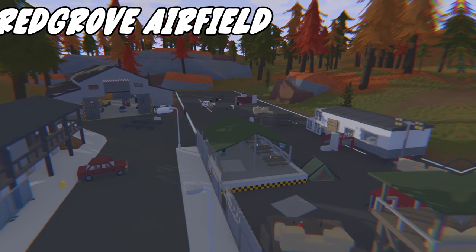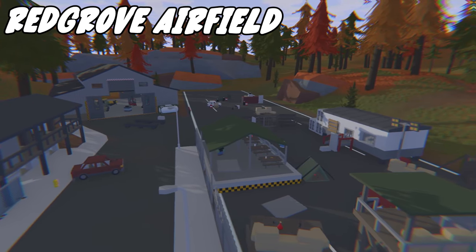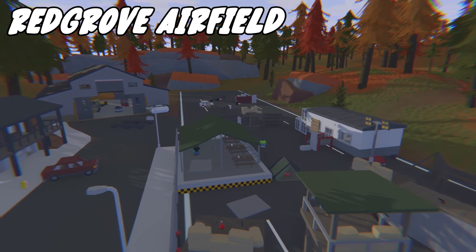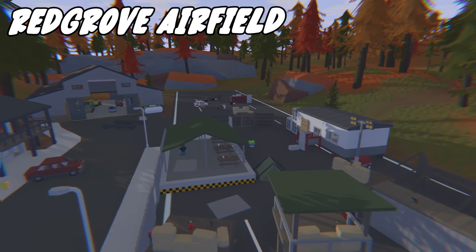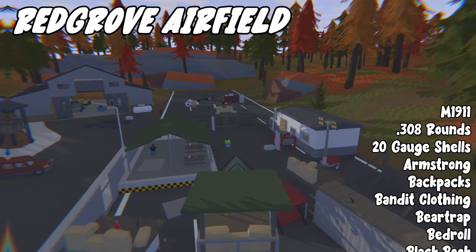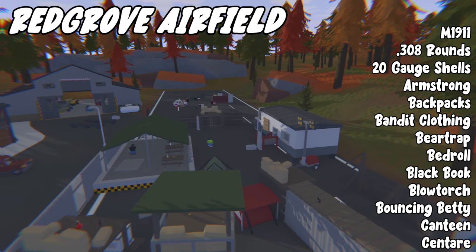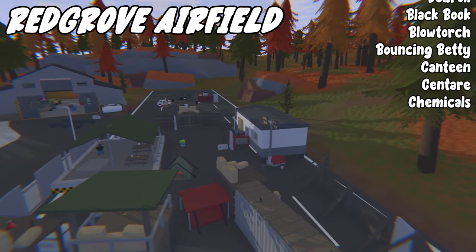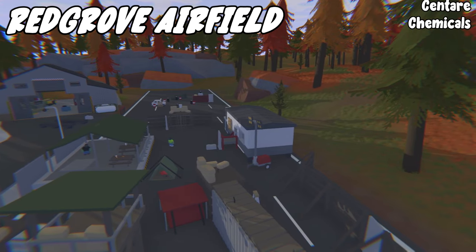Next we have the Redgrove Airfield. This area is a bandit area, and over here you can find the tank. This location has a room that can be opened with a breaching hammer, and inside you can find more loot. Items you can find here include M1911, .308 rounds, 20 gauge shells, Armstrong, backpacks, bandit clothing, bear traps, bedrolls, black books, blowtorches, bouncing betties, canteens, centauri, chemicals.